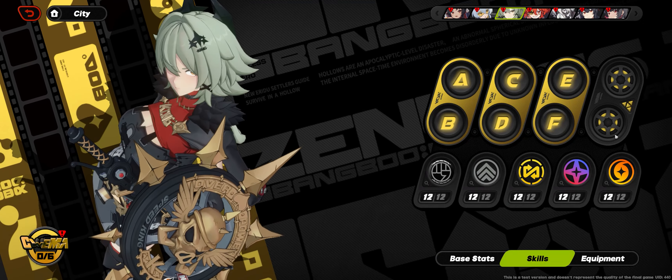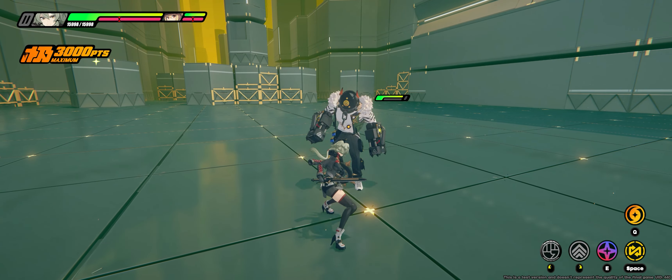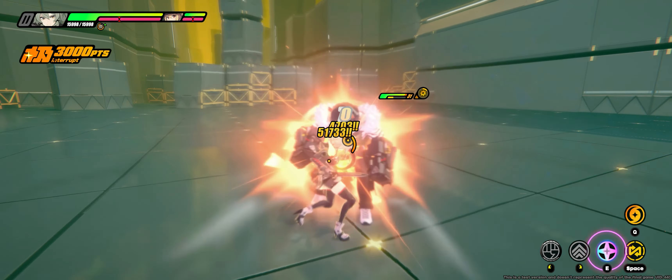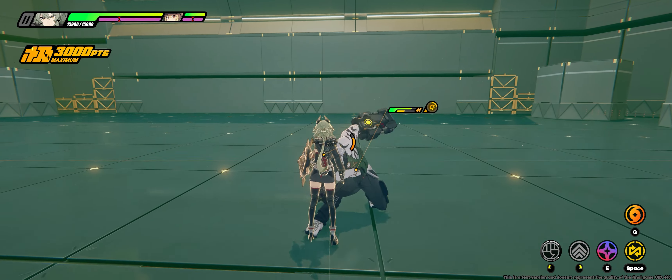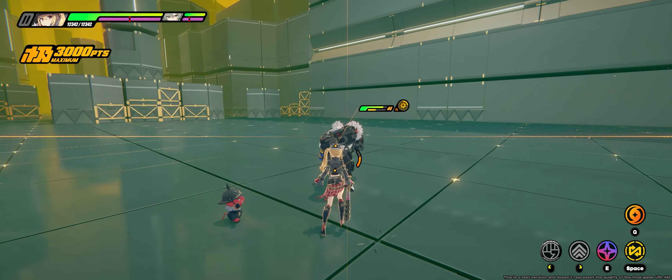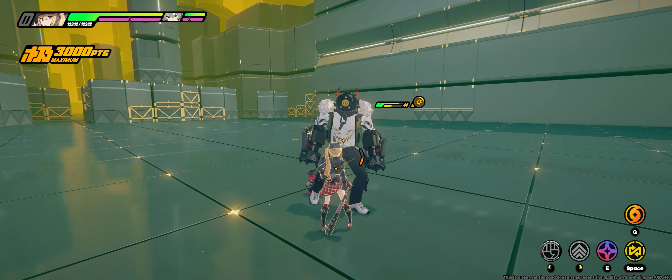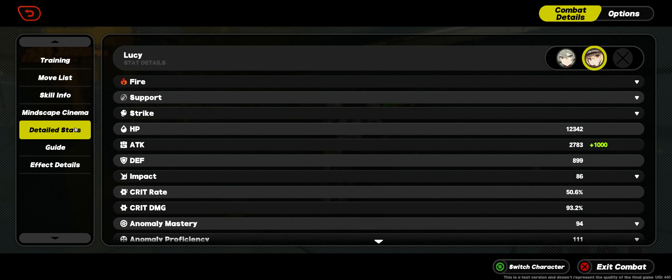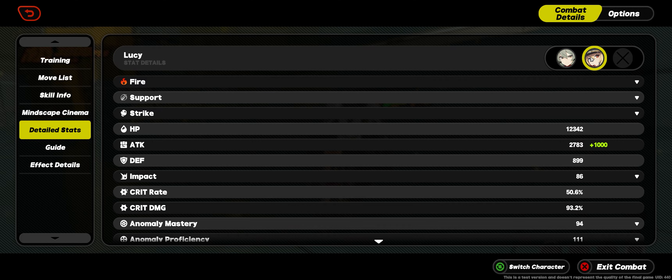Caesar's core skill drives the bulk of her kit, enabling her shields, team buffs, and enemy debuffs. On the shield front, Caesar creates a shield shared amongst your entire squad whenever she performs her EX skill, a chain attack, or an ultimate. While this shield is active, your on-field character also benefits from a 1000 attack buff. This buff is tied for the largest single attack source in the game currently, on par with Sokaku's enhanced fly the flag buff, but benefits from a much simpler activation mechanic.